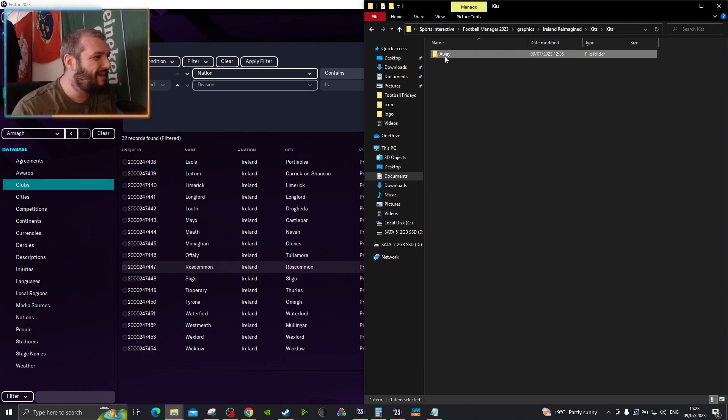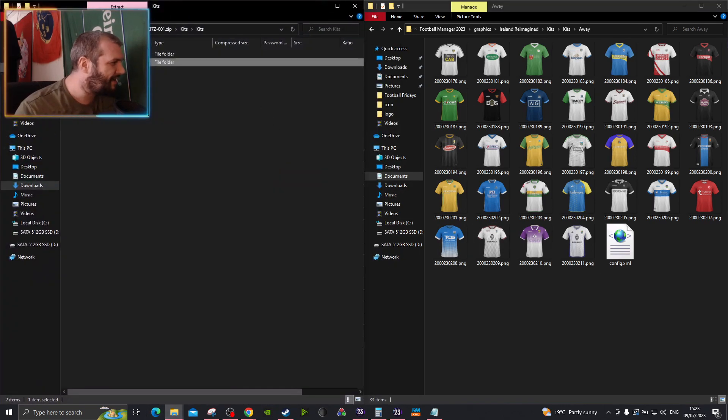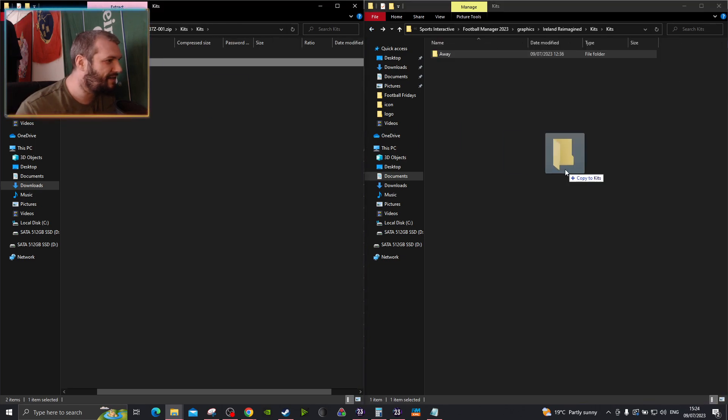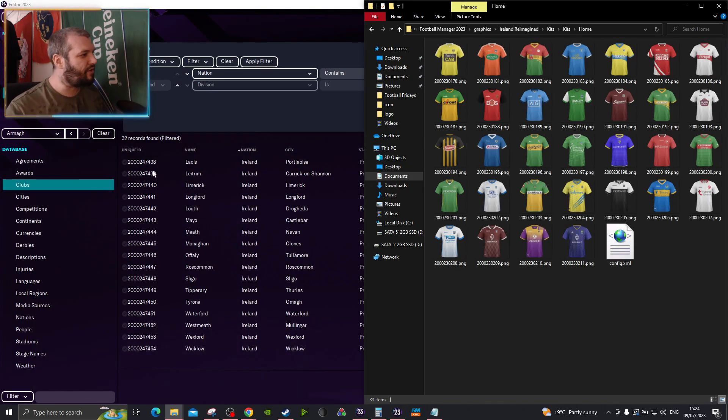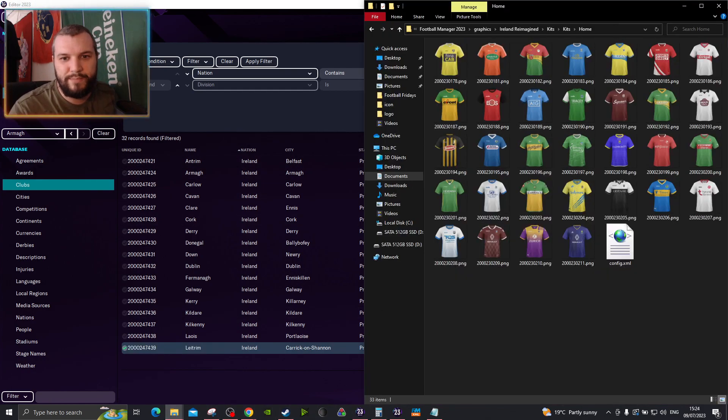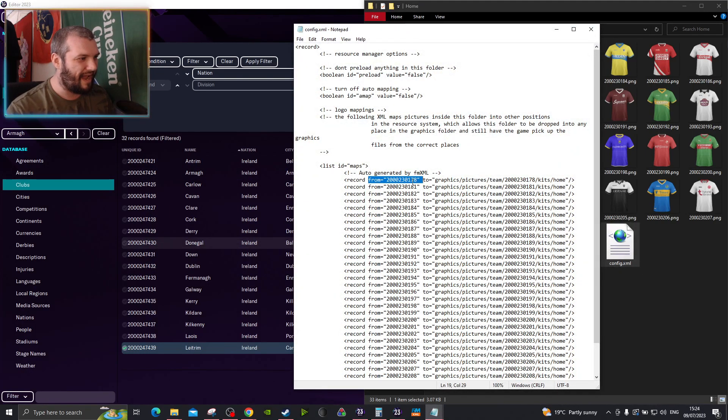If we open up the kits that I had designed and open up the away kits — home — you'll notice here that Antrim ends in 421, but Antrim over here ends in 178. So, I have to rename every single one of these files with the corresponding name and the unique ID, and then I have to go into the config, edit it, and edit each of these names with that corresponding update. That can take a long time, because you have to do it for the home, the away, the logos, the icon, and the actual logo section — so you essentially do this like six times. That can take about an hour and a half sometimes.